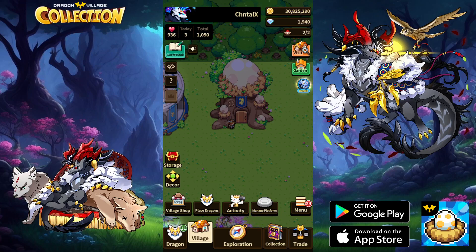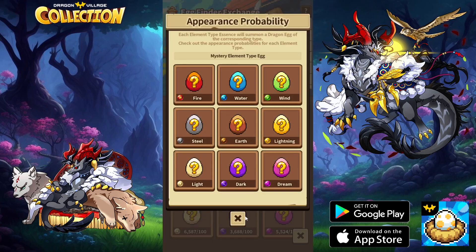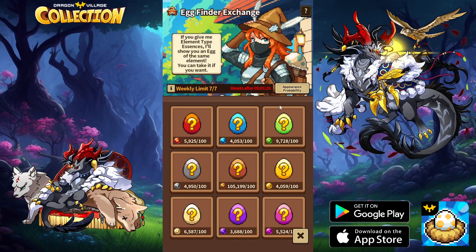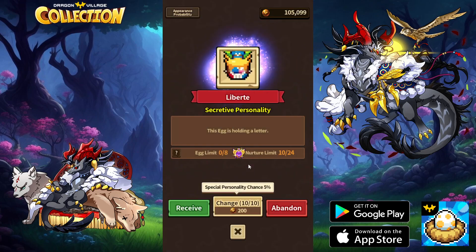Hey guys and welcome to another Dragon Failure's Collection video. In today's video we'll be going back to the egg finder. I have seven attempts and seven open slots — as you can see I saved up a lot of earth — and obviously in the future I'm gonna try to do other elements as well, but for now let's do the earth one. Well, that went extremely fast.